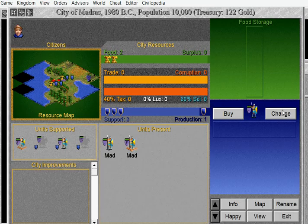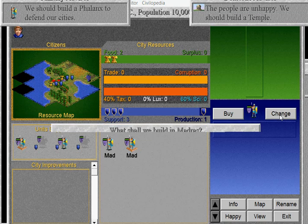Madras has made its phalanx. No surplus — that's bad. So here we've got some empty spaces here, we need to change that.